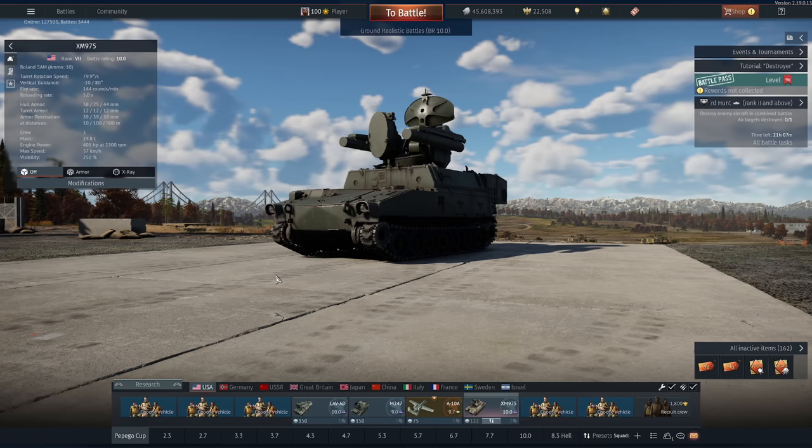Speaking of drones, let me drone on about the little auto plushie that's still for sale over on makeshift.com. We've just hit the Kickstarter, allowing it to be made into full production. So if you want to own one of these, you've got about a week left to put your order in. This will be a one-off production run, so this is your last chance to get it. I'll put the link in the description below and in the pinned comments.